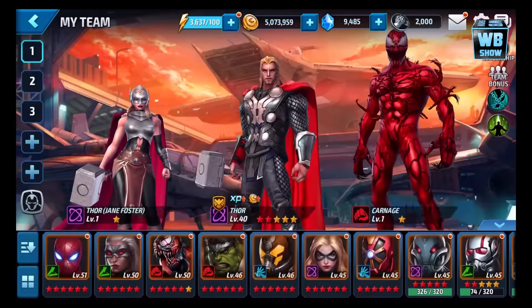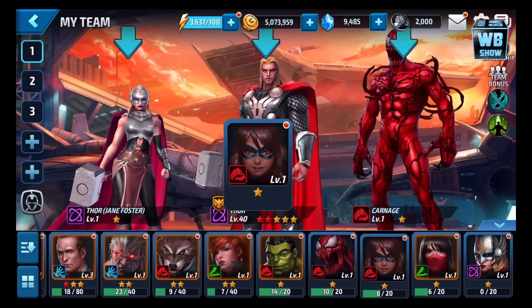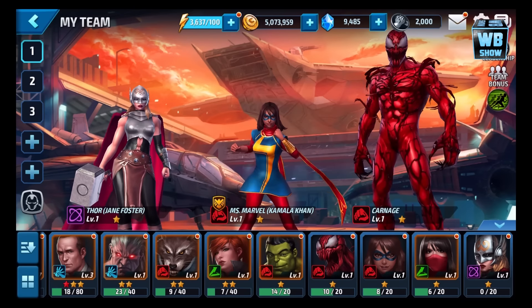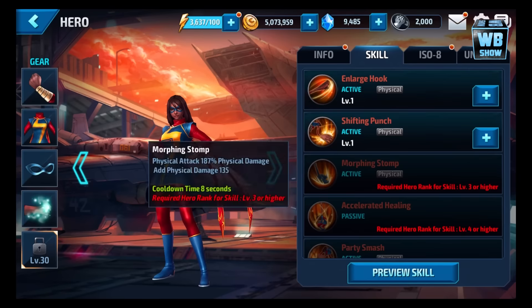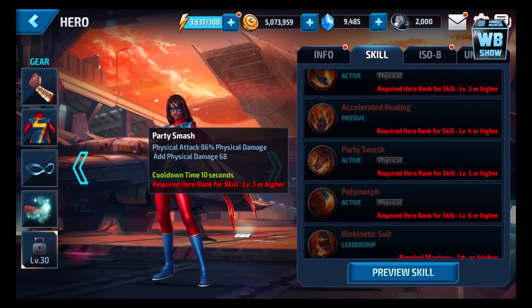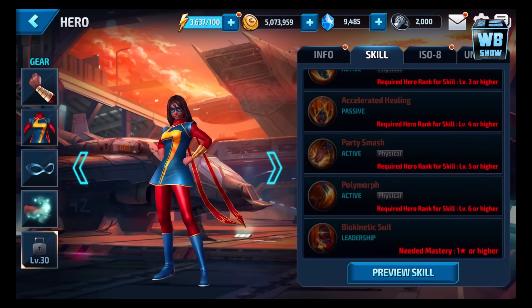Okay, let's get back out of here and find the character. If you don't know what this character can do or her special powers, you'll be super surprised. She has skills including enlarged hook shifting punch, morphing stomp — I've seen that one in the Lego Avengers game — accelerated healing, party smash, polymorph, and biokinetic suit.